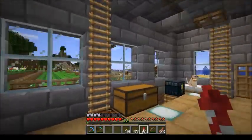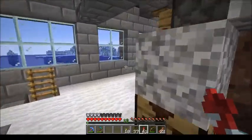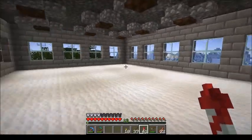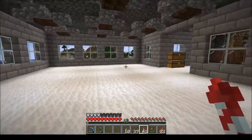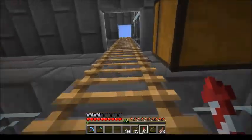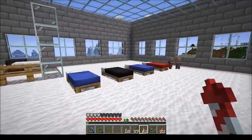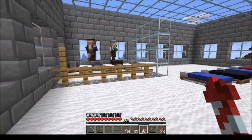I'll show you the next floor. This one here is probably going to be storage. I have this pumpkin farm kind of taking up most of my storage room, so this is probably going to be storage — plenty of room down here for that. You can probably hear the villagers upstairs. I'll show you what I've done with them. Got a little spot for each trade. There's a lot of room down here now.